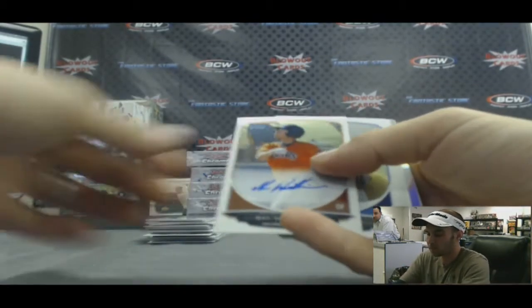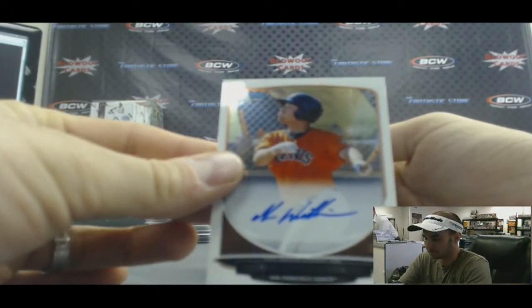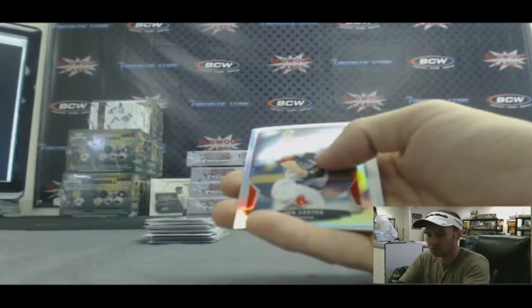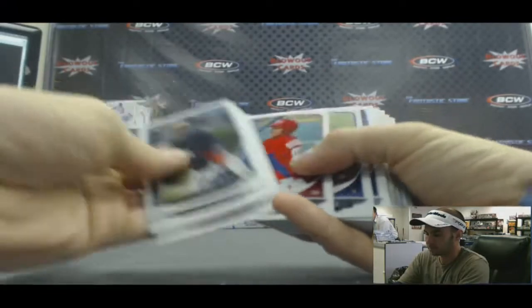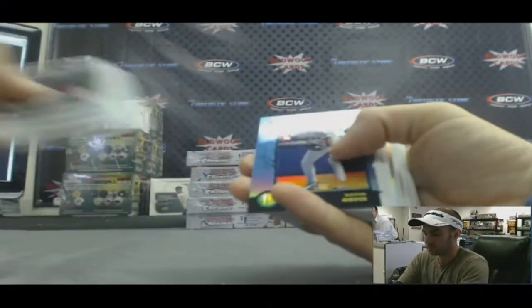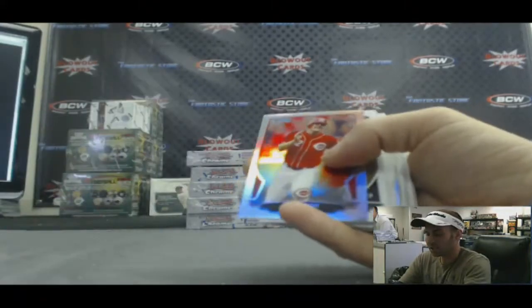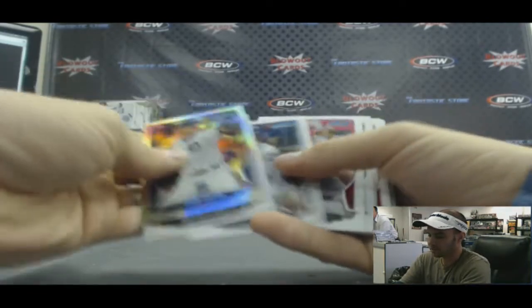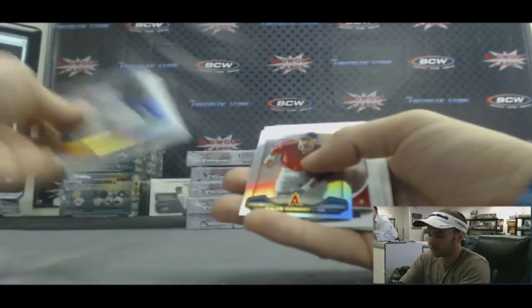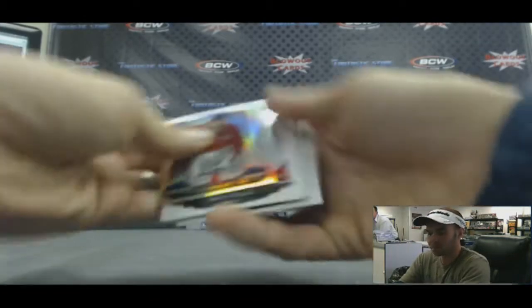And a Mack Williamson base autograph. What a box. John Lester refractor — second stack. Sapphire of David Ortiz. Jay Bruce refractor. Doug Pfister refractor. Caleb cohort cream of the crop and base.